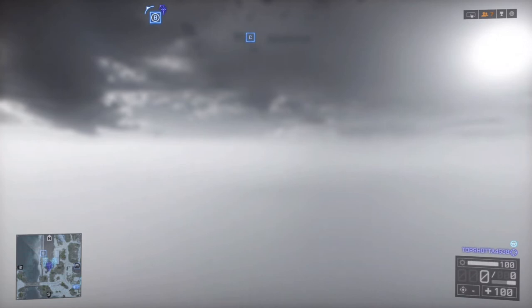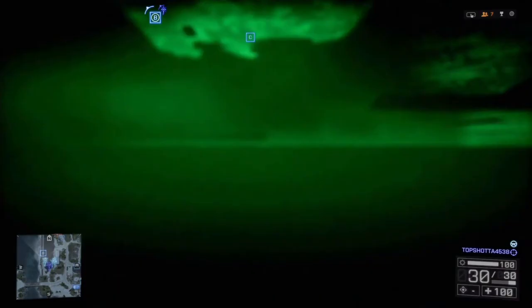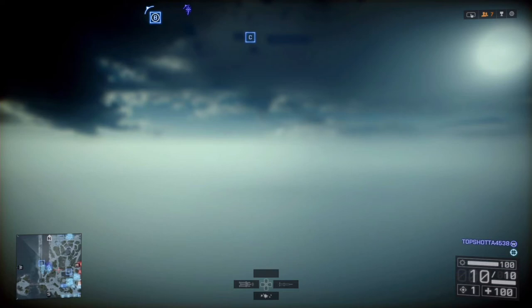This is the gunner position using the TV missile. What happens is you fire two TV missiles and sometimes you'll end up on this blank screen where you cannot move, you cannot see your player, you cannot see your weapon. Your player will still move, but you're stuck on this blank screen and you really can't do anything or see anything.